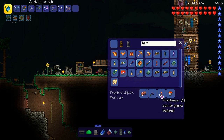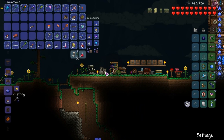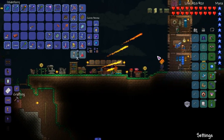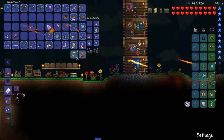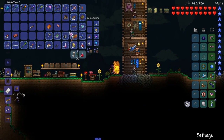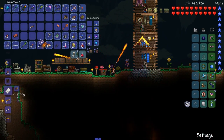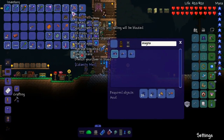Alright, nine obsidian, six hellstone, fire blossom. Easy. Alright, here it is right there — flare bolt. That looks tough. So we got this, this — that's some tough weaponry.